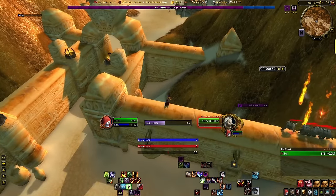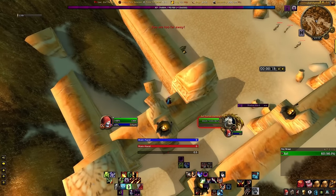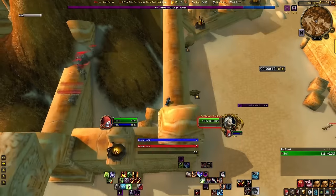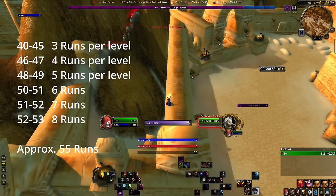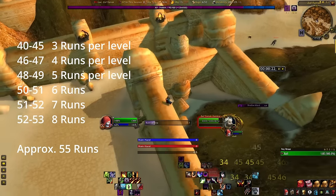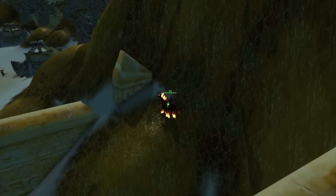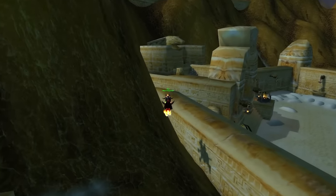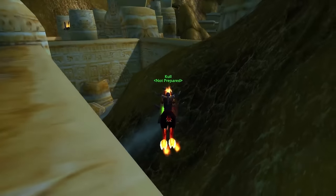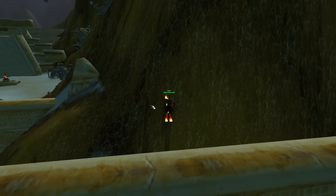Loot-wise you'll get a lot of Mageweave and Silk Cloth, Superior Health Potions, Greater Mana Potions, level 35 food and scrolls, Steel Lockboxes, Aquamarines, and level 38 to 41 green loot. On screen is the runs-per-level from 40 to 53 — if we assume you get five runs in per one-hour instance lockout, you'll be level 53 in 13 to 14 hours. Once all the mobs are dead you can loot, and some of them will die along the side of the mountain — here's how to reach that loot: use your mount to jump alongside the mountain and catch the ledge, then you should be able to loot the mobs there.